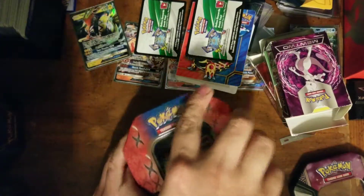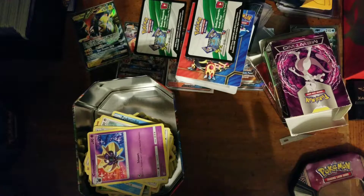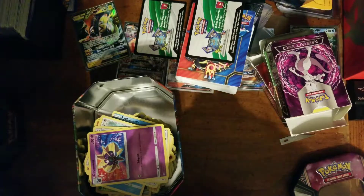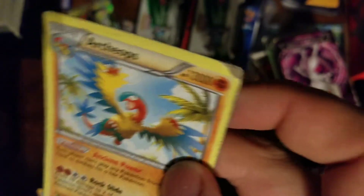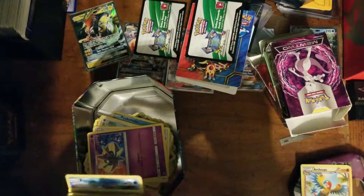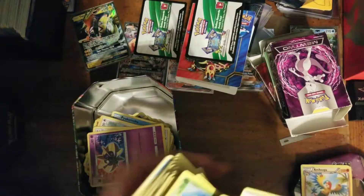I think I paid like 50 bucks for all this, so we'll see. Hopefully we pull something. I see a Cosmo tin — that means we're looking at at least some Sun and Moon. The person said they don't know what's in here, found it in a storage unit. We have a super real card with 13,000 HP, so we're gonna have to go a little slower and make sure we're getting real cards.